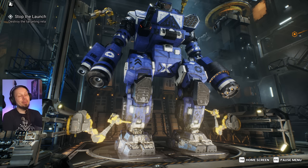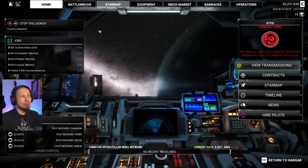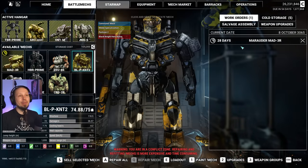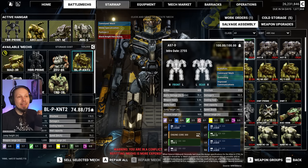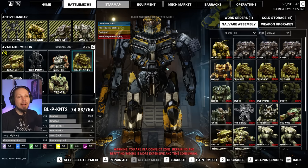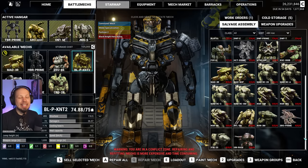Hello McWarriors, welcome to another episode of McWarrior 5 Mercenaries where we are trying to find the last missing pieces of our assault mechs. We have some very good parts already. Looking at our salvage assembly, we have a bunch of Atlas parts but they don't match yet — we need another D variant and two more K variants. We have Black Knights we can build, Dire Wolves coming together, Marauder 2Cs, and four out of six Stone Rhino parts.